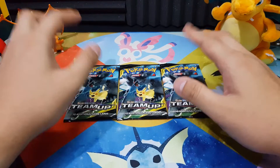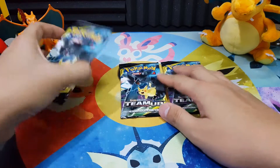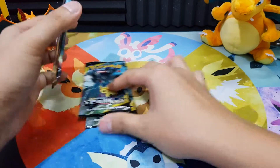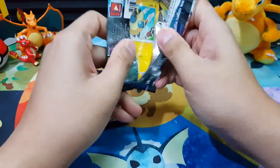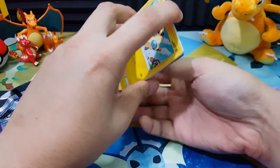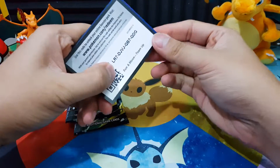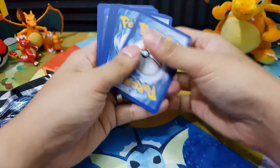So we have 3 packs of Pikachu and Zacian Team Up artwork booster. Let's open this booster pack and see what we have. We are out of Team Up codes because I always give them to you guys. Here you have it — Team Up code, now 4 cards to the front.